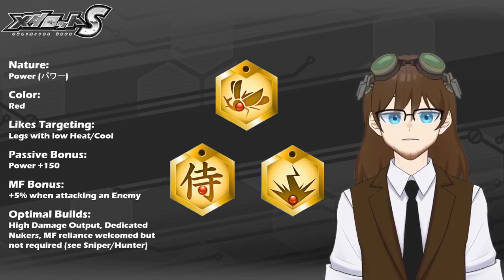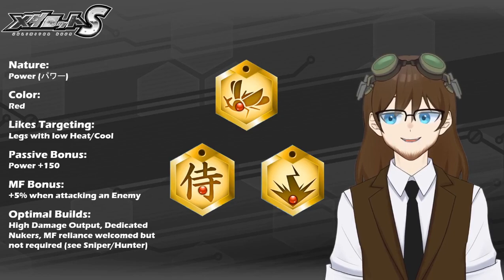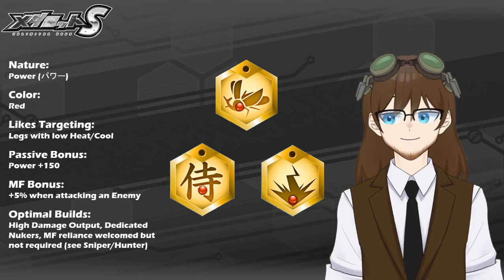More often than not, this will target a particularly heavier fighter or someone who has a lot of higher base power than a standard fighter. Parts that have low heat and cool you can already tell right off the bat are going to have that higher base power, and will tell you right away that they're the one you want to pay attention to — the one to either stun quickly or kill quickly. Power Nature likes to capitalize on that by saying, if I can break the legs first, they won't be able to move and unleash their nuke skills, which is a very good mindset. The passive bonus that Power metals give is 150 bonus points to base power of all equipped combat parts, which tells you that Power Nature metals are very good to optimize for high damage output builds — dedicated nukers.